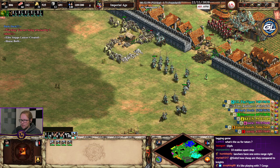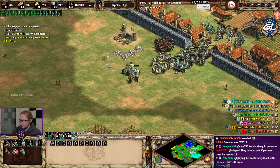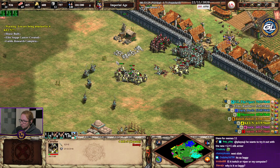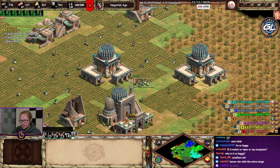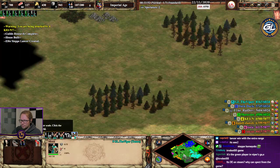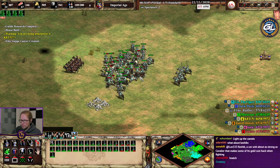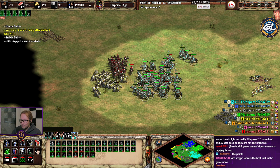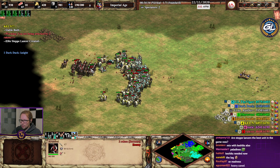Cavalier against lancers — this will be a good test. They have 100 HP though, I mean the HP is very low, but they're doing a pretty good job I must say. Pretty decent. Paladin fight! The sound is very satisfying I must admit. We have about equal numbers here — with the arambai behind.